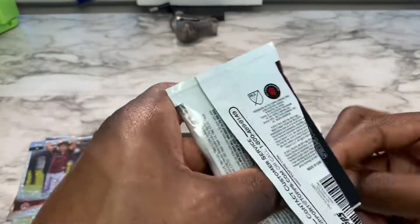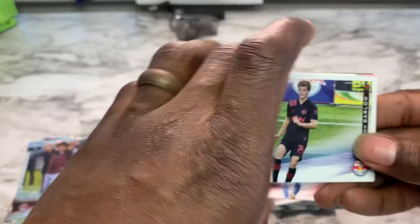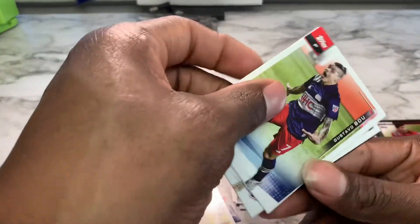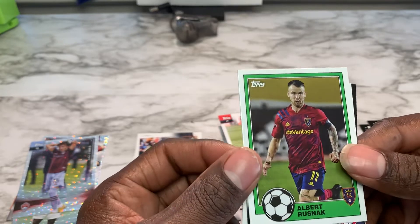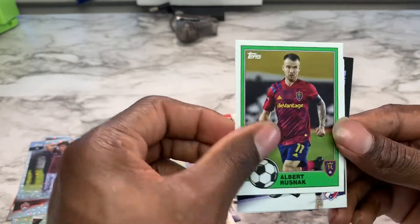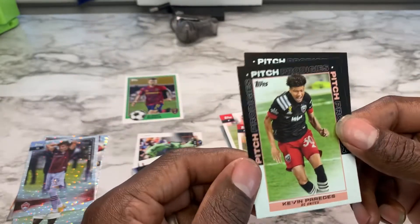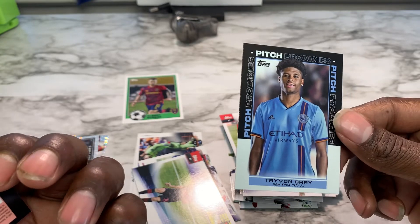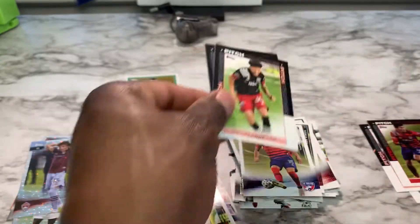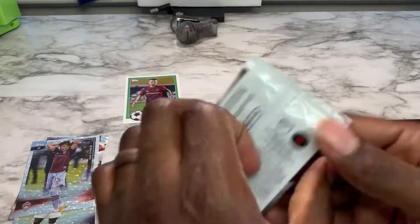Okay, that's a different way to open it. We're going to start off with Tom Barlow, Gustavo Boy, Albert Rusnak — that looks like some kind of throwback card. Tanner Tessman. And Pitch Prodigies of Kevin Paradez and Tavon Gray. Prospects go over here.